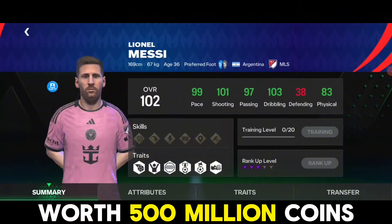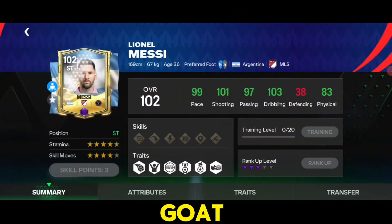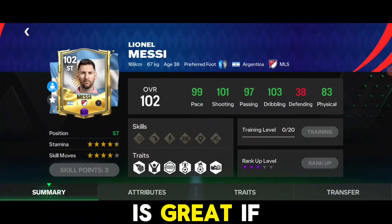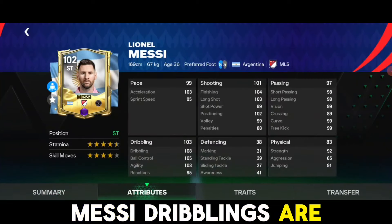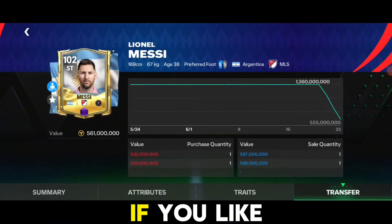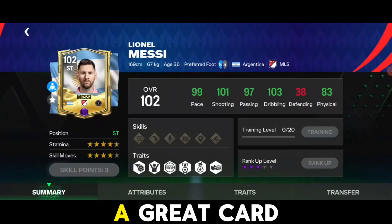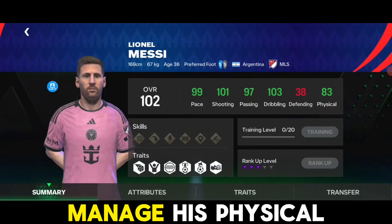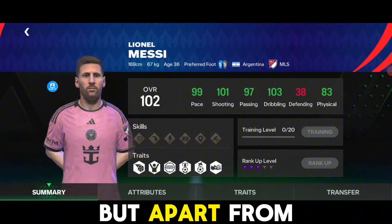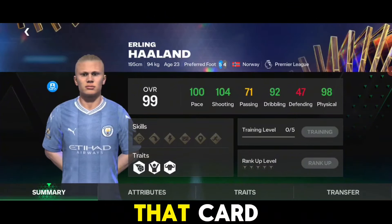At number 5 we have a card worth almost 500 million coins — Messi, the GOAT. This card is great if you love dribbling; Messi's dribbling is amazing in game. If you like to dribble past players, he is a great card in VS Attack and head-to-head. You do have to manage his physical a bit, but apart from that there are no complaints.